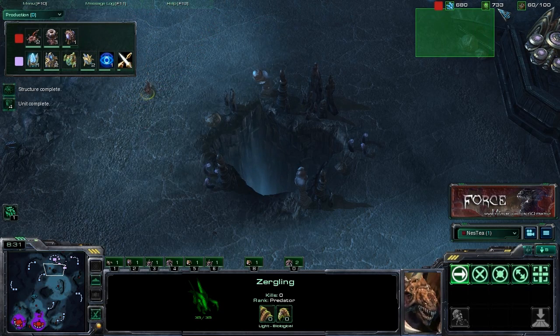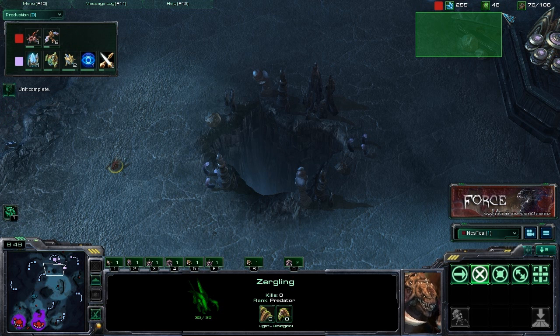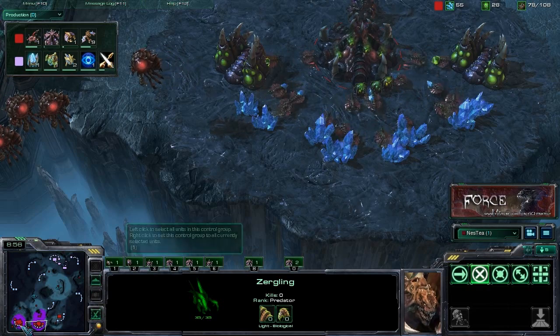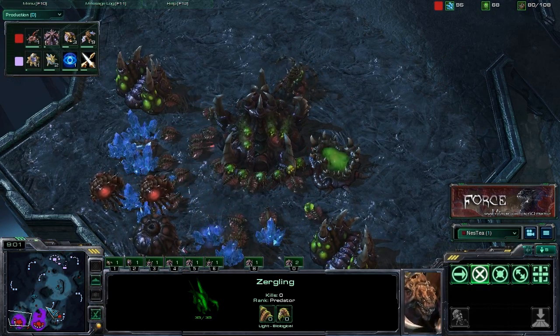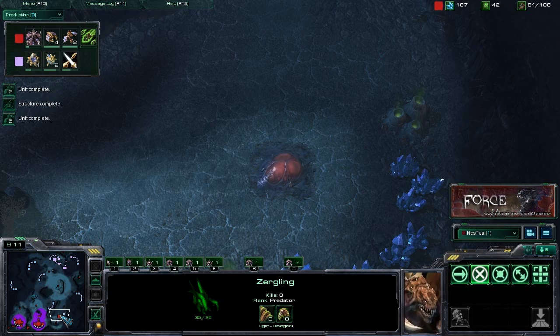We've been saving up our Vespene here, and as you can see, we have just enough as soon as that spire finishes to build eight Mutalisks right away. The exact number isn't critical, but the key is saving up your Vespene for right when the spire finishes so you can produce a solid, hefty group of Mutalisks immediately. Usually somewhere between five and ten is a good number to shoot for. The larger the group, the more damage you'll be able to do when you swoop in.